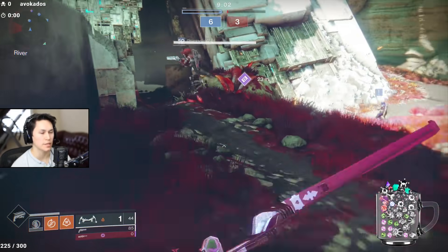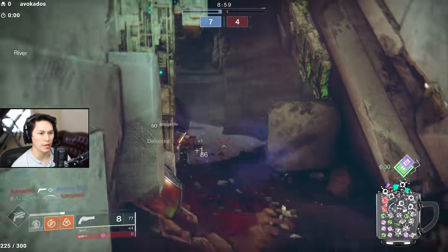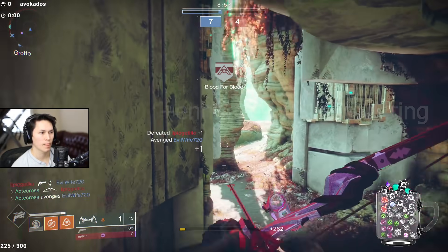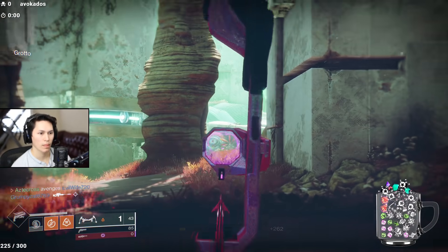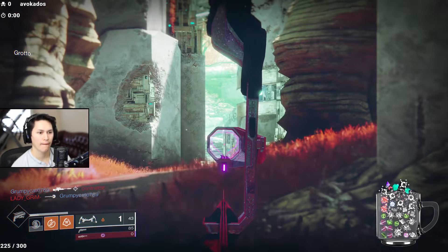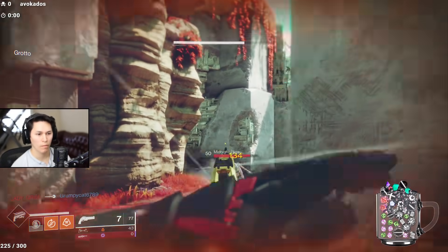The build that I found that worked well for me today was actually Lucky Pants, Last Word, and the Vow. Having a faster ready speed to Last Word, including that increased accuracy when swapping to it, was a great follow-up choice after landing a crit with the Vow.